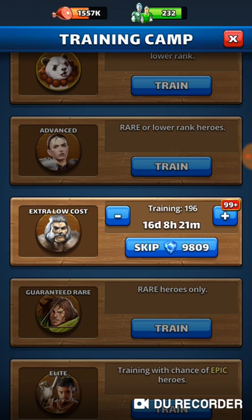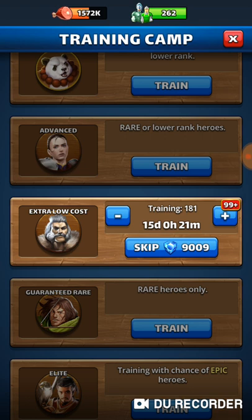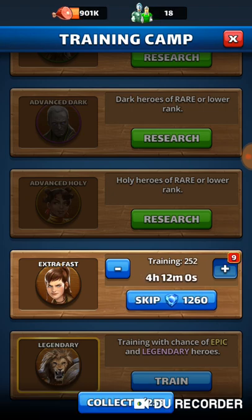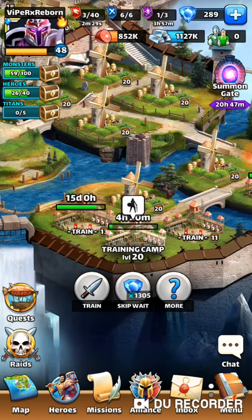I'm going to remove two full queues of extra low cost TC-11 training. That's basically the best place to hold recruits — you unlock it at Training Camp 11, so you get it pretty much right away in the game, and then you just constantly hold all your recruits in there.